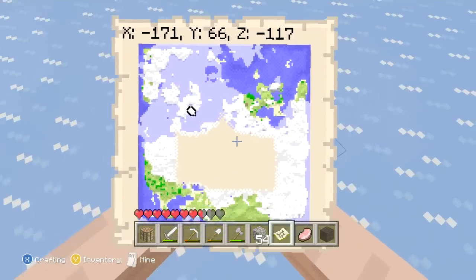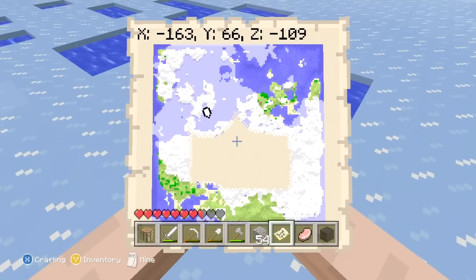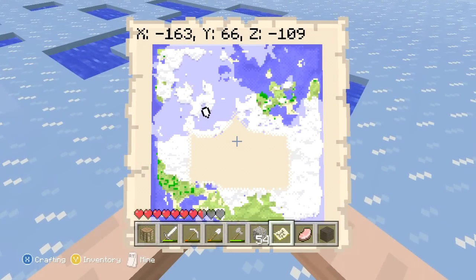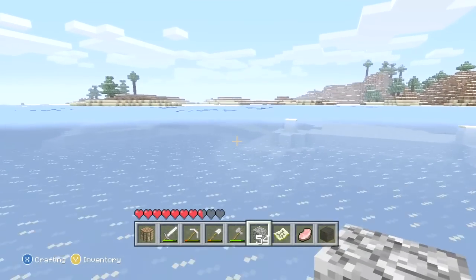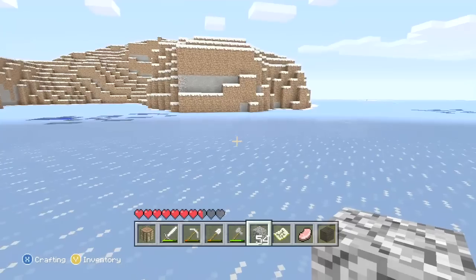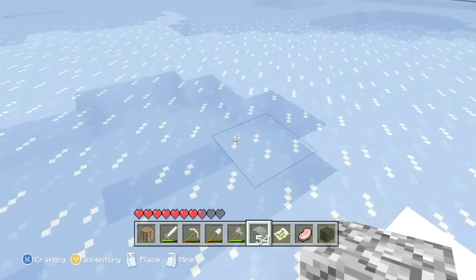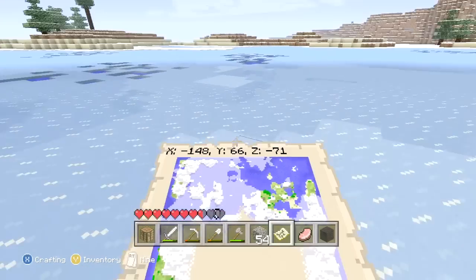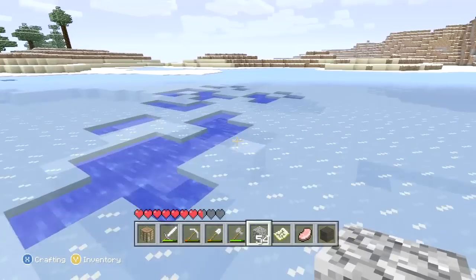Let's continue down this way, and then cut back over to the right side of the map here, which will be our left, I believe. Why does it sound like somebody's digging? Do we see any clay? Nope. Maybe clay is not spawning as well as it should be still.